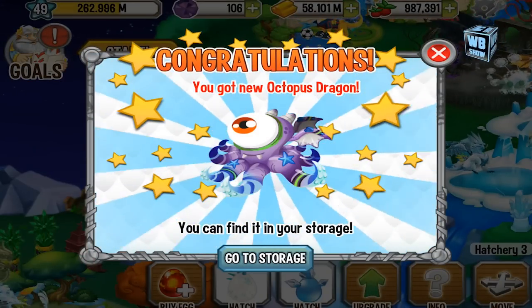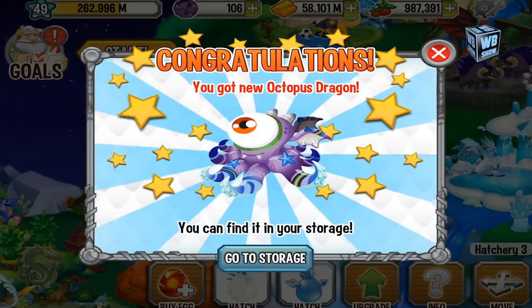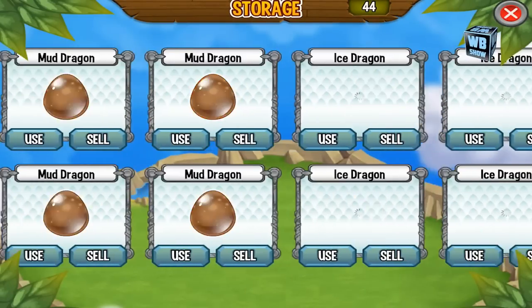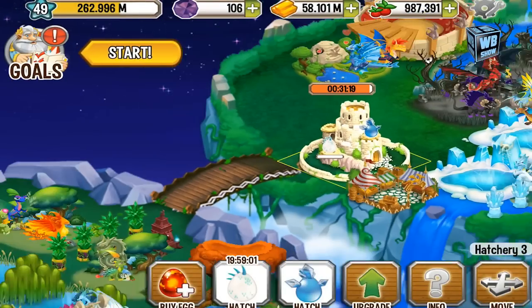Let's just use a gem here — three gems. All right, there we go, it's finished. We have the new Octopus Dragon, which is in storage. Let's go into storage. As you can see, I still have the Jellyfish Dragon and here's the Octopus Dragon — there's the egg.